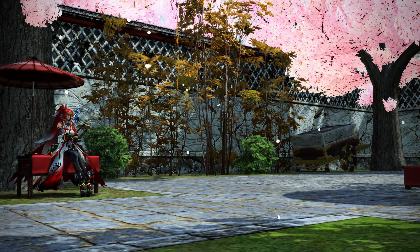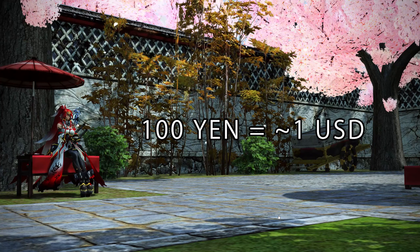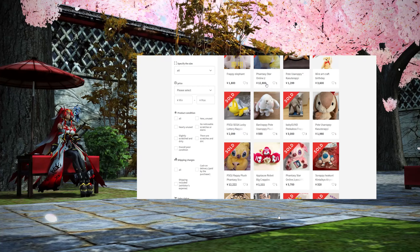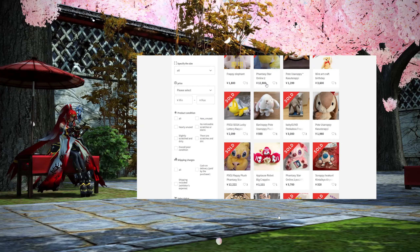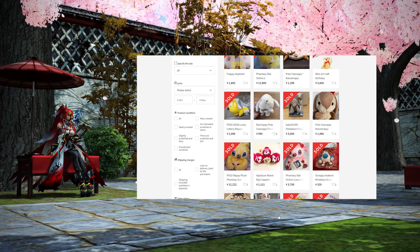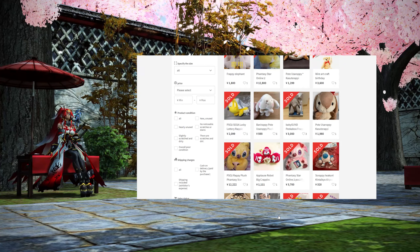Keep in mind that the Japanese Yen is roughly one one-hundredth the value of the US dollar. So if something says it's about twelve thousand eight hundred yen, that's basically about one hundred twenty-eight dollars. That doesn't include shipping or any other fees that purchases might incur — just be aware of that. A hundred-dollar purchase on Rakuten or Mercari is going to end up being much more expensive than that.